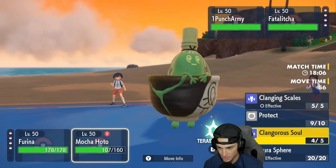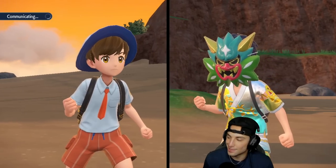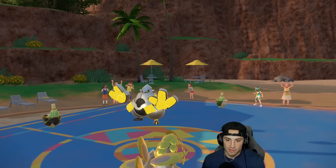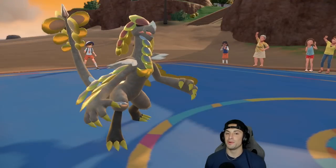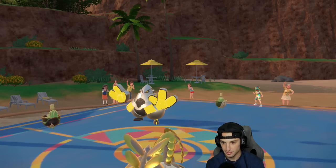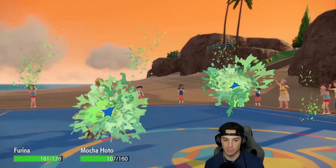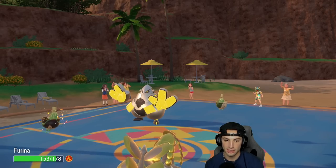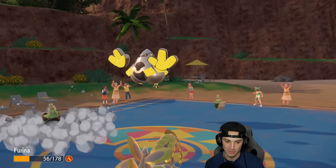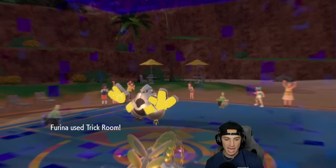We're going to play this one slow. I'll pop another Trick Room to cancel theirs and Protect Kommo-o. Iron Hands is probably going to attack, Sinistcha might Rage Powder — but we try to cancel Trick Room again and go slow pace. Matcha Gotcha comes out and doesn't do much to Kommo-o. I protect, and of course Sinistcha gets burned. Opponent Heavy Slams into Sinistcha and luckily she eats it, with Rocky Helmet dealing recoil. We missed a free turn but now I pop Trick Room again to cancel.